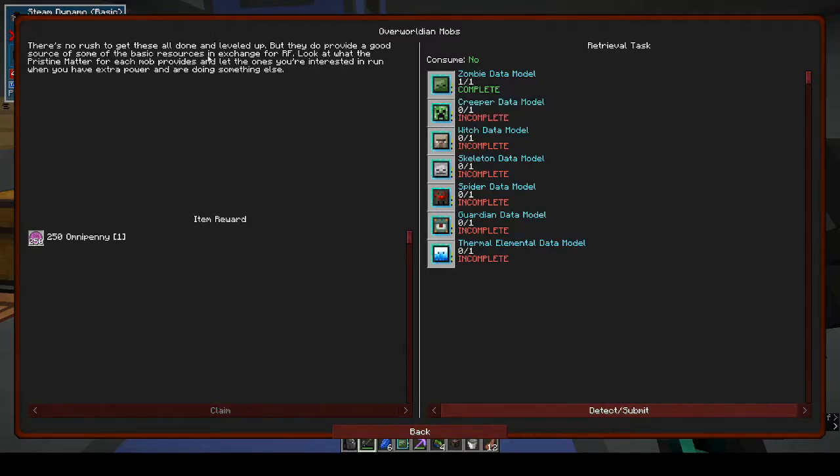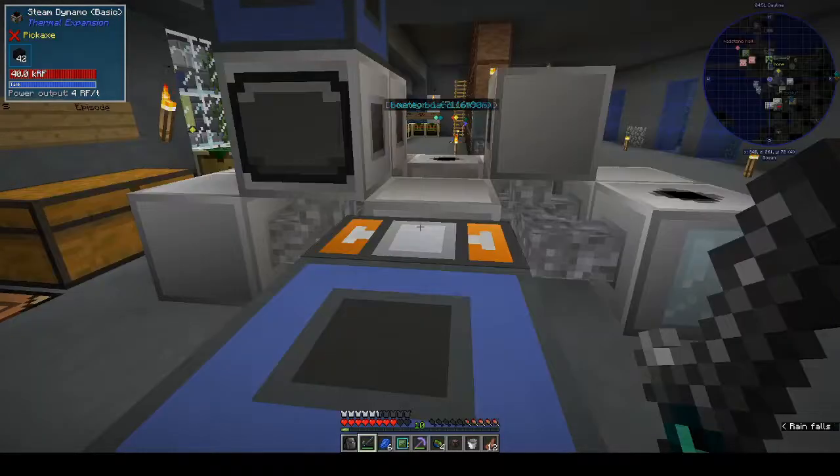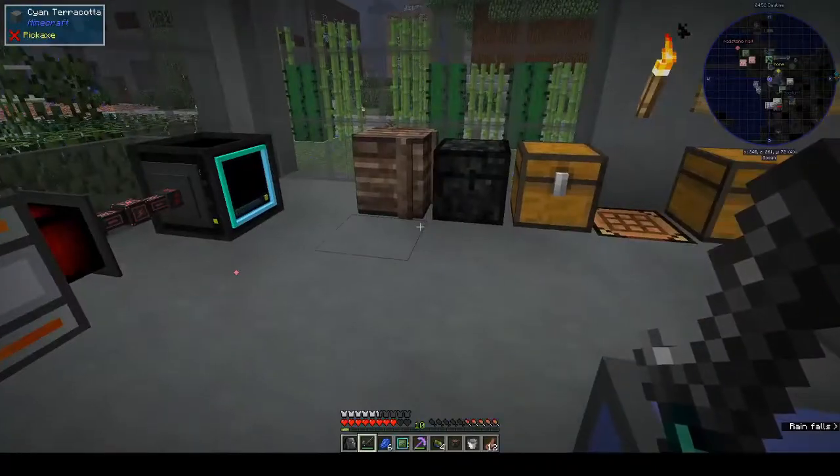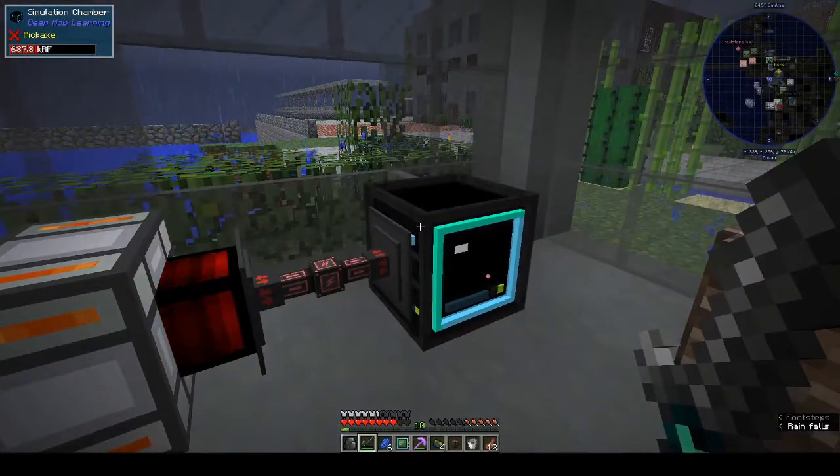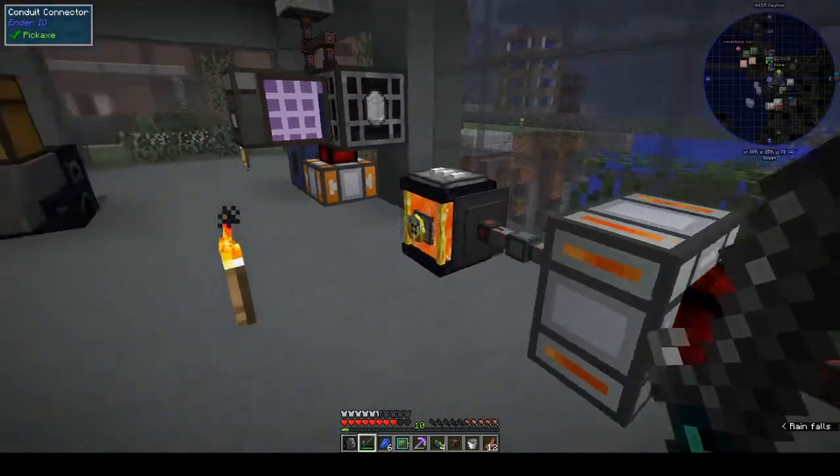There's no rush to get all of these done and leveled up, but they do provide a good source of some of the basic resources in exchange for RF. Look at what the pristine matter for each mob provides and let the ones you're interested in run when you have extra power. I have to admit deep mob learning — it's useful but to me it's scary.